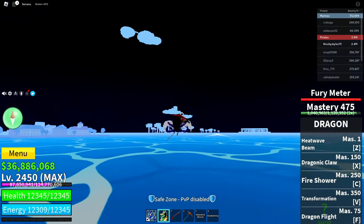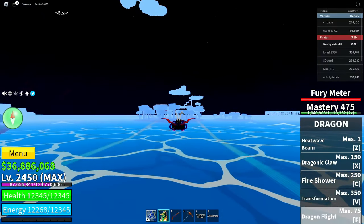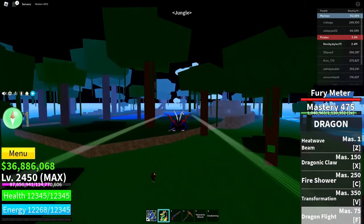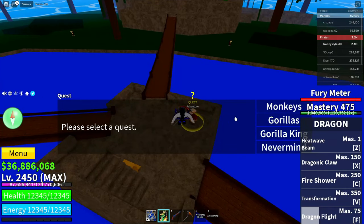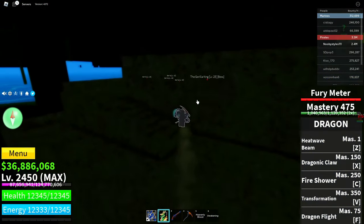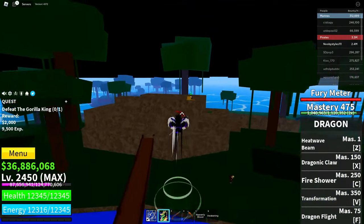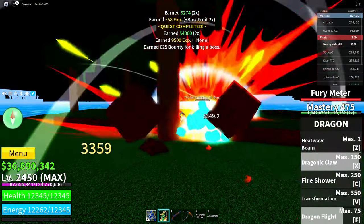Now fly or take a boat to the jungle area. Once there, take any quest — I'll take the gorilla king one. The gorilla king is here so I'm going to kill him. Take the quest, confirm, and complete it by killing the gorilla king.